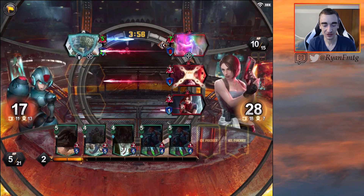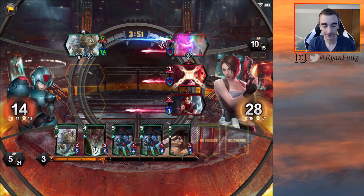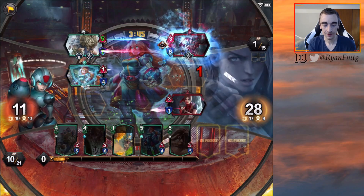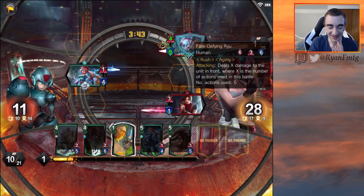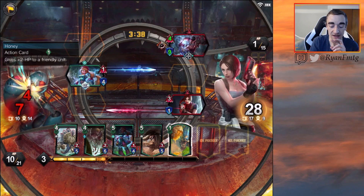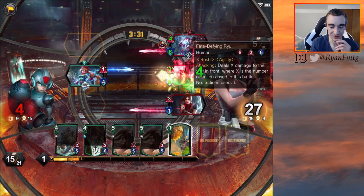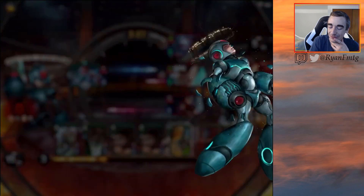If we just could draw another shield or something like that, that would have been way better. This will kill that, so that is good. GG opponent, you got us. It kind of stinks — if we could have had that Honey or any kind of actions before, that could have done a lot better. Because we could drop this here, but it's just going to kill whatever. Yeah, we didn't get there.